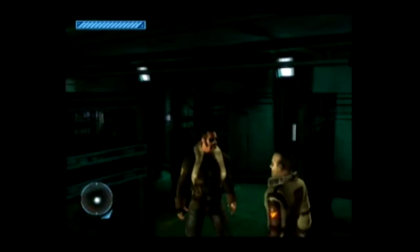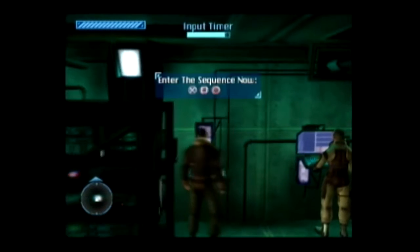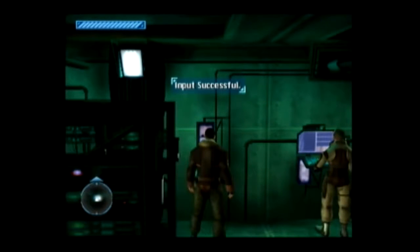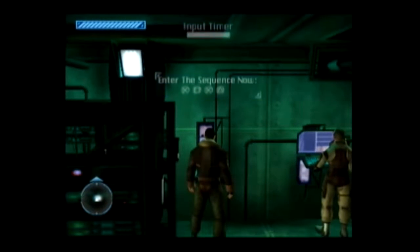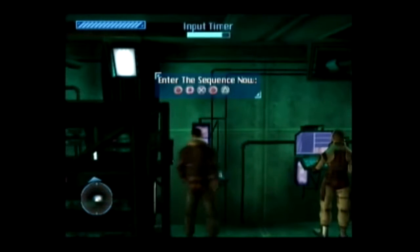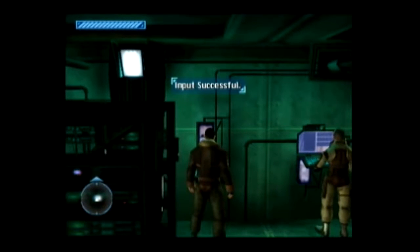Nice work getting the codes. Time to fry their security system. They use a duality control panel, so I'll need your assistance on this. You've got to do it three times. One more — only one more to go. Done.